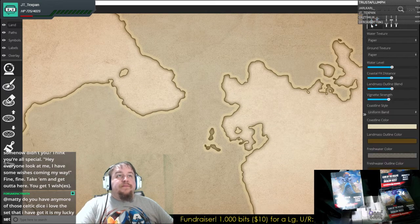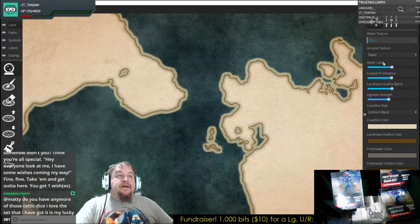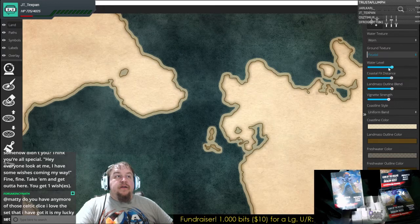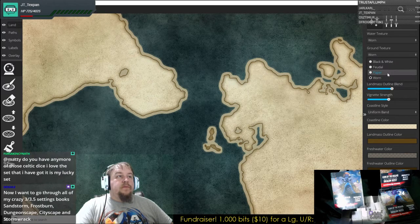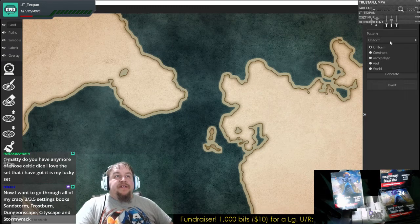Instead of just looking like it's on paper, let's do something like — there we go. We went from water texture from paper to worn. And of course we can change our ground texture as well in different ways. We come back here, so that's uniform — it can just form a continent.